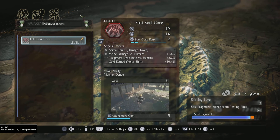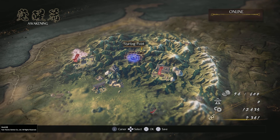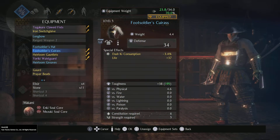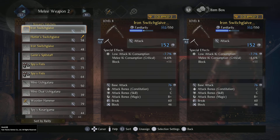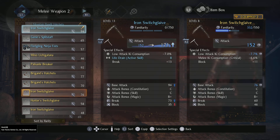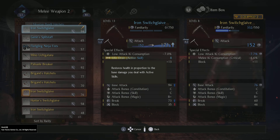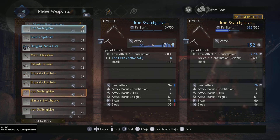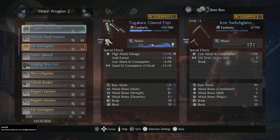Let's see — it's the same thing as that one. I don't know if it's better than the one I already have. Let's see our gear — I know we got a better Switch Glaive, or supposedly. Hunter's one — this is worse. Look at that — 171, and that's not even with the familiarity. Low attack KI consumption. Life Drain — restores health in proportion to the base damage you deal with active skills. Interesting. And we do lose the block, but yeah.